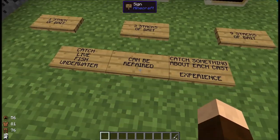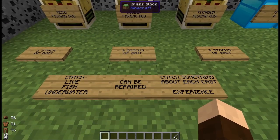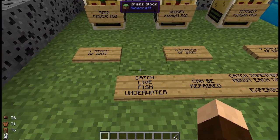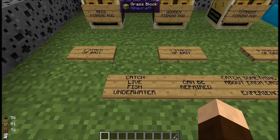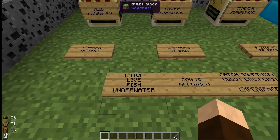Speaking of breaking, they can be repaired. You can take two of the same partially used fishing rods and craft them together to get a repaired version of that same rod, so you can sort of save resources like the titanium if you need to. But you can also catch live fish — that is a thing in this mod. There are raw fish and live fish, but in order to catch the live fish, you have to be underwater.